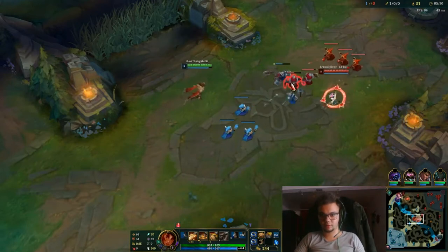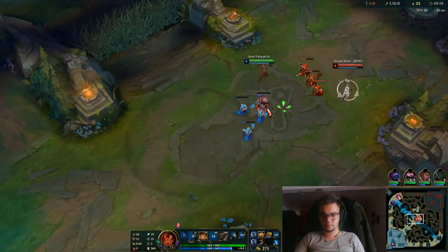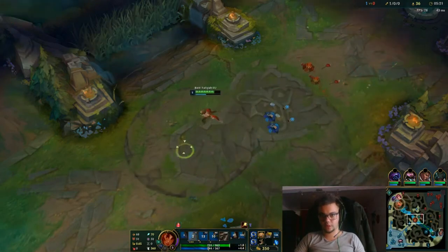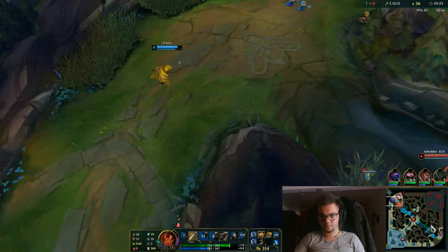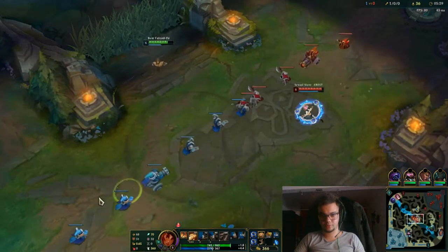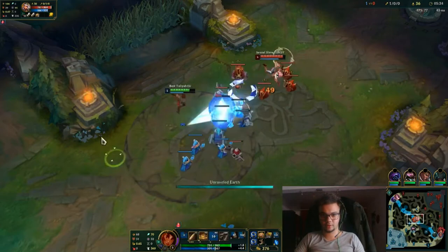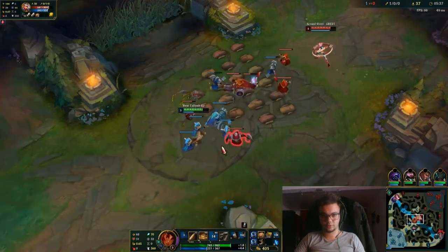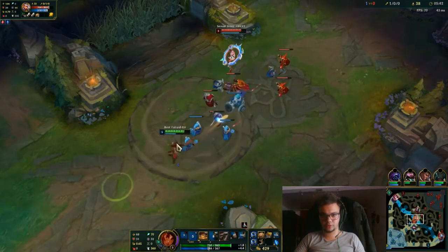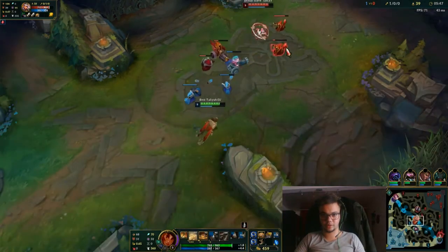Against assassins you have to play a bit more respectful. I think I've seen Echo there. You should be careful when your support ganks for some reason, because against assassins you can get nuked down pretty easily. Got an electrocute proc there. Also, if you want, you can go for a refillable potion if you feel that you're going to spend a lot of money on the enemy assassin's poke.